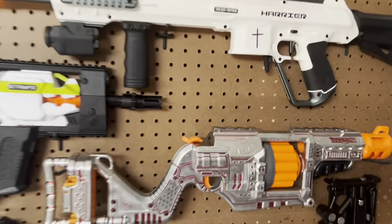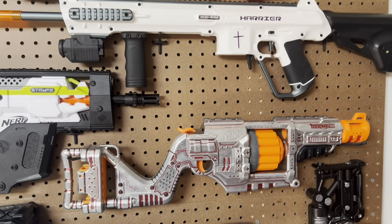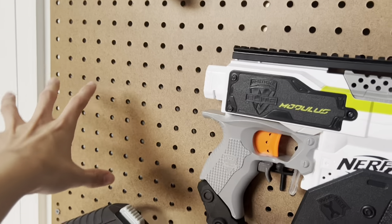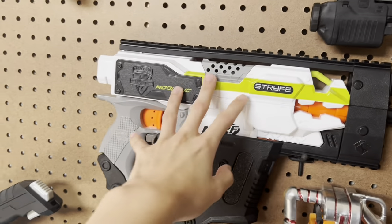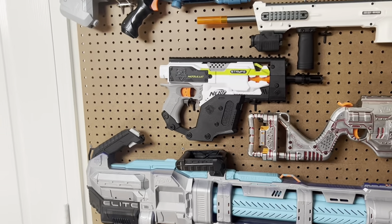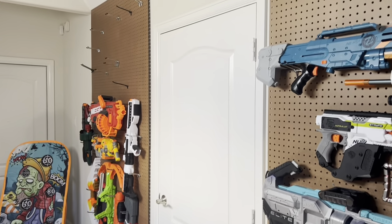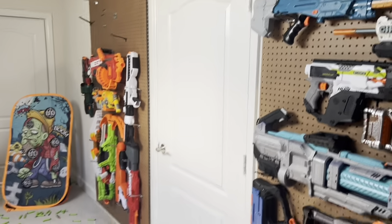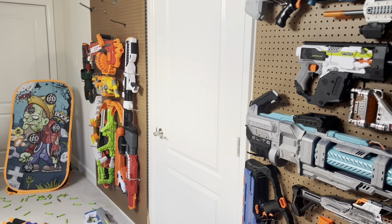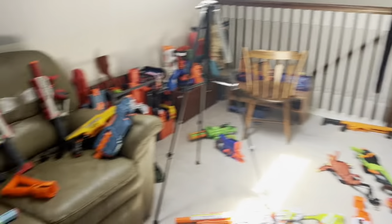A lot of the struggle with rearranging the wall is puzzling the blasters together to save space. There's this big dead space right here — nothing I can do to fill it. This whole empty space is reserved for the stock I'm getting for the Strife, so I can put it fully assembled. The door in the middle I'm leaving empty so I can stand in front of it and film.